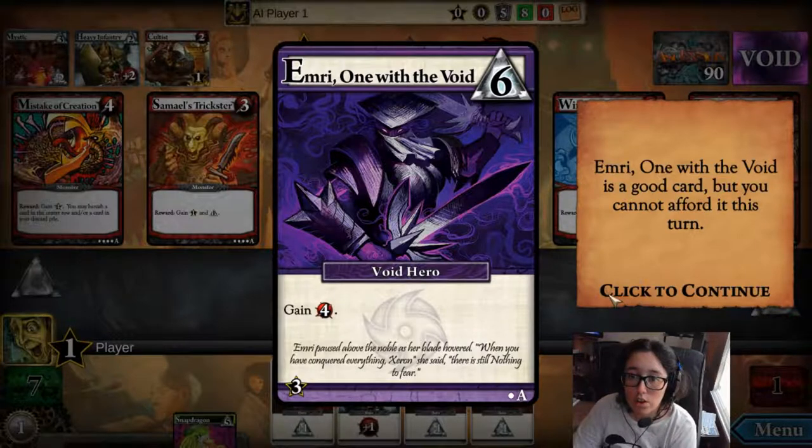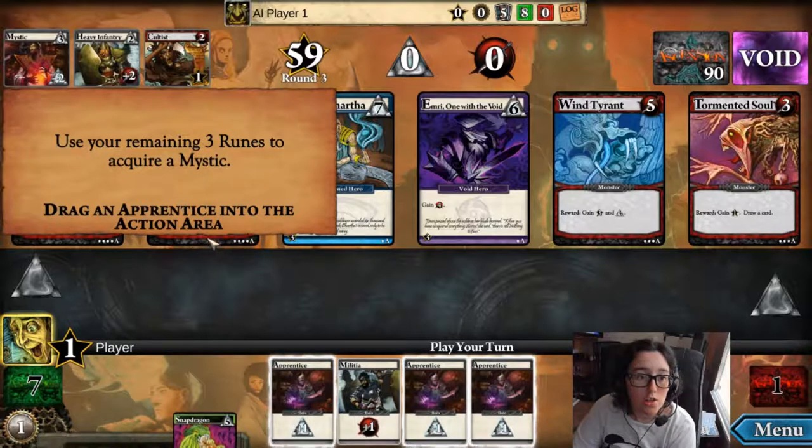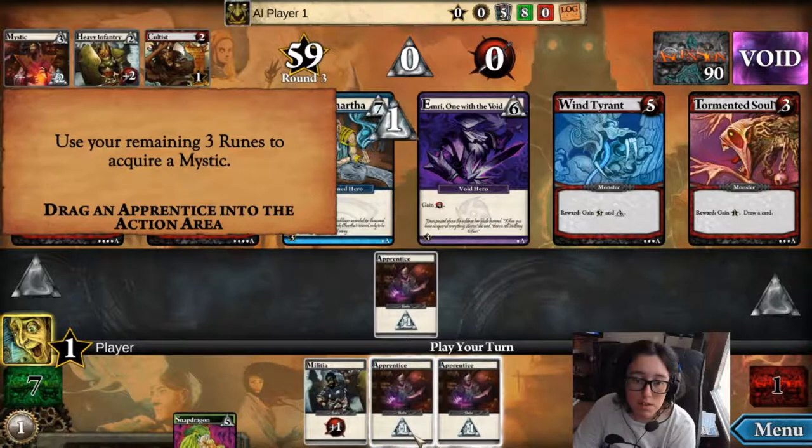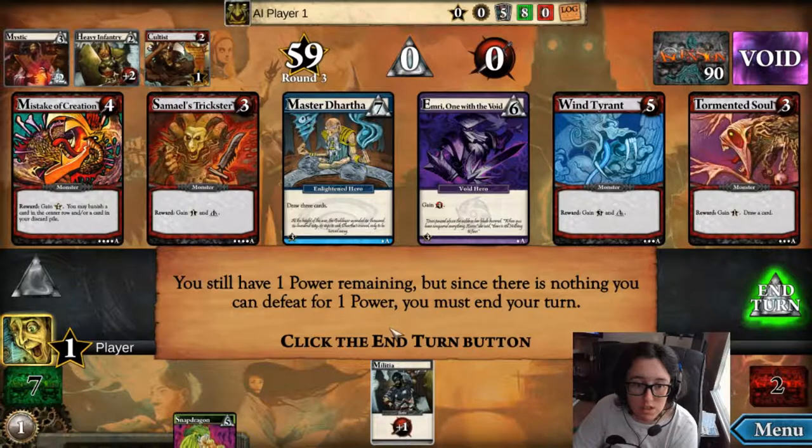Emory, One with the Void, is a good card, but you cannot afford it this turn. You do not have enough runes to acquire anything in the center row — this is when the always available cards come in handy. Use your three remaining runes to acquire a rune mystic. You still have one power remaining, but since there's nothing you can defeat with one power, you must end your turn.